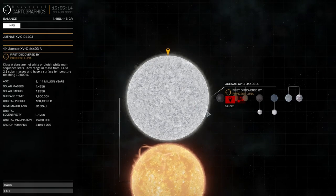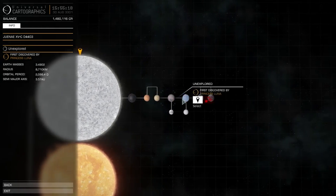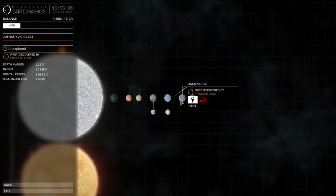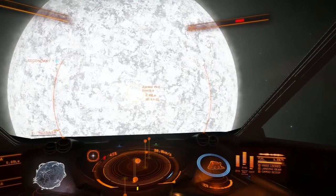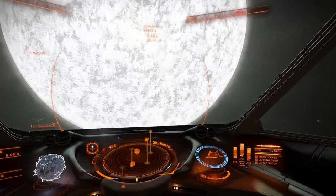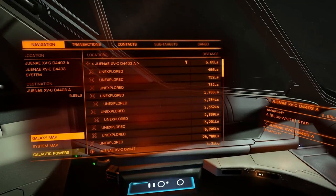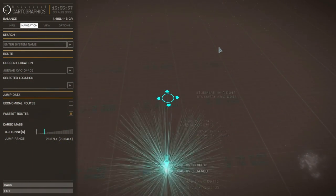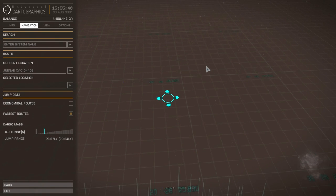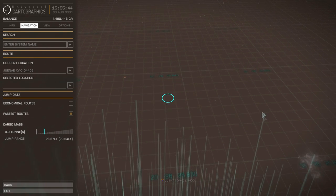Princess Luna has gotten these systems - congratulations, Princess Luna. So I don't know what Sagittarius A* looks like yet either, which is good. I also don't know whether I'm going to end up a little bit too close to it, or if there's any other danger I'm completely oblivious to.